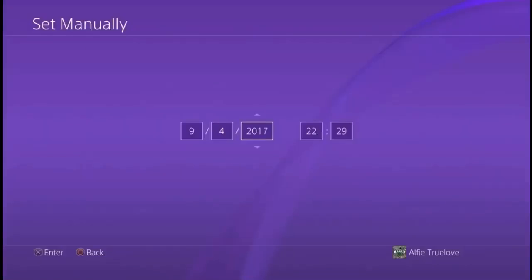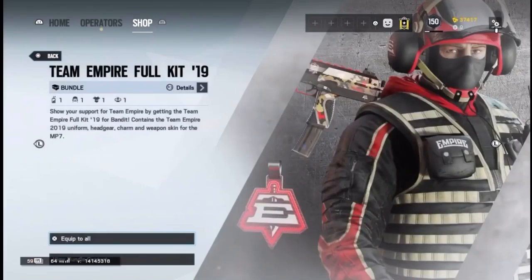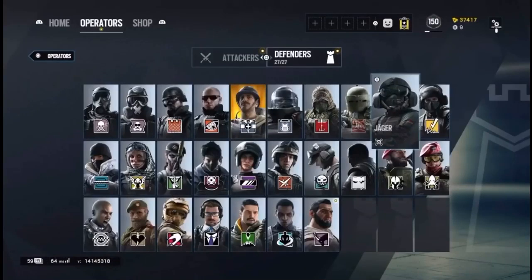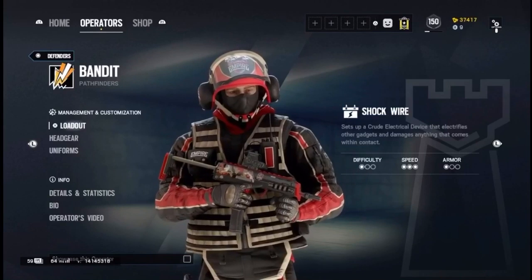Then what you want to do is change your date and time to 2017, then go back into the app and you can see that it says equipped. Hit confirm, and once you've done this you just want to change your time back to 2020.